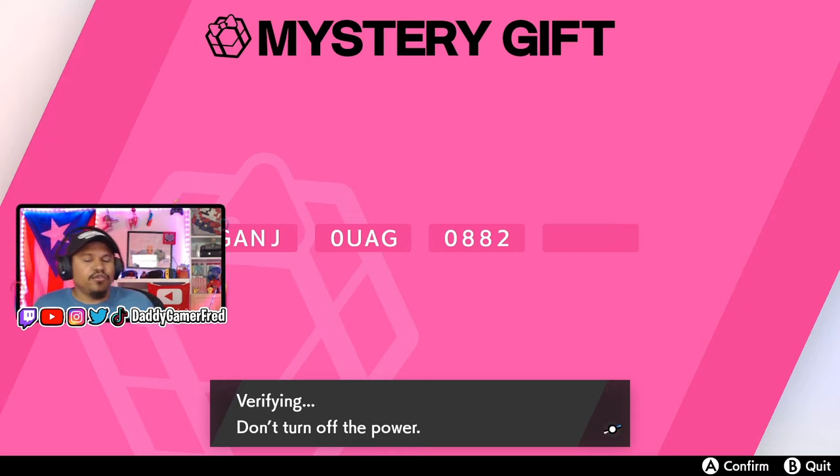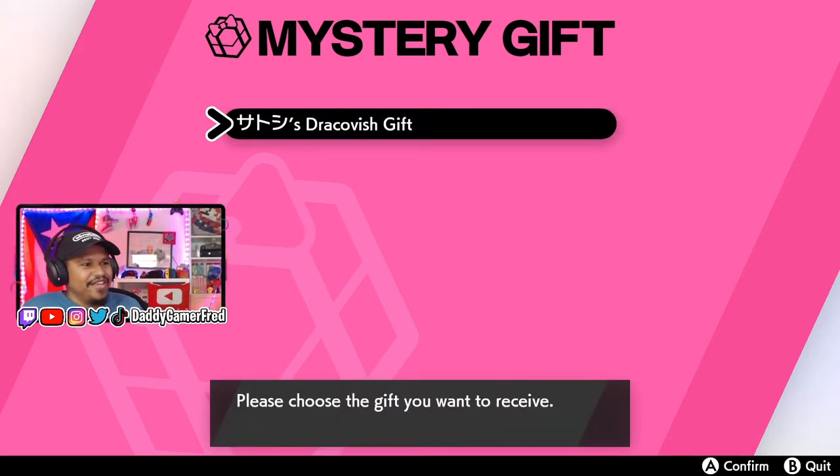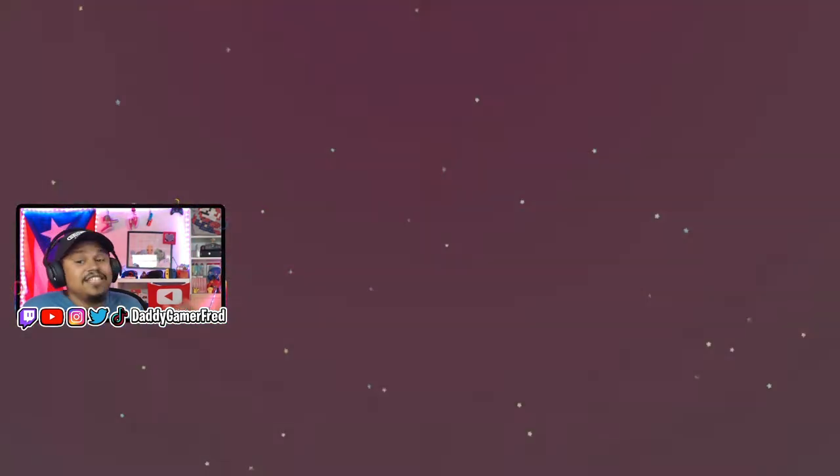Hit the plus and say verifying. Don't turn off the power. Searching for gifts... and then we got the Dracovish gift here. Now it is in Japanese.